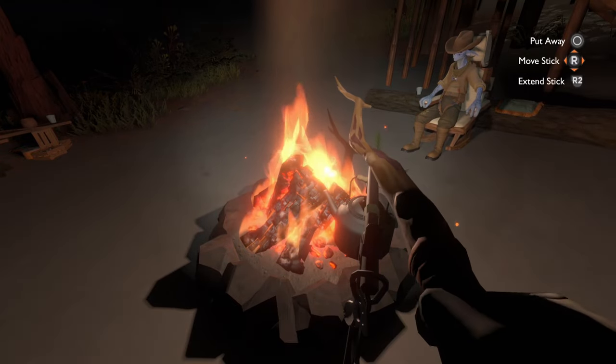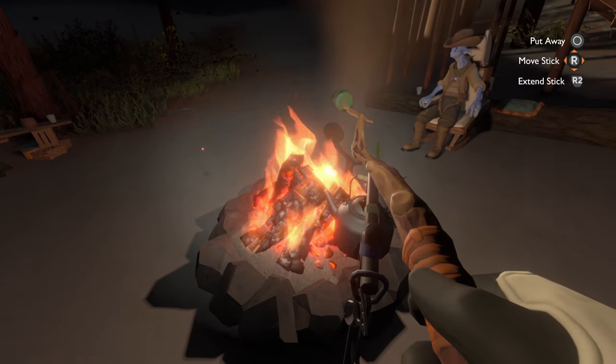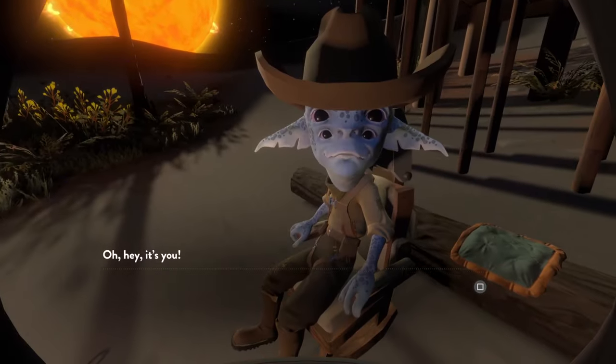Get out a marshmallow to roast, which you may now notice has this sickly green colour, and roast it over the fire. And if all has worked, Esker will have a giant head.